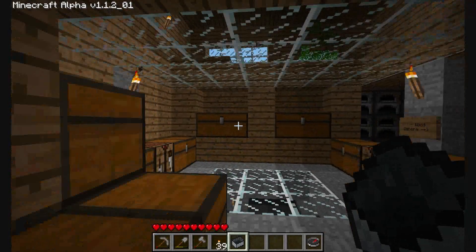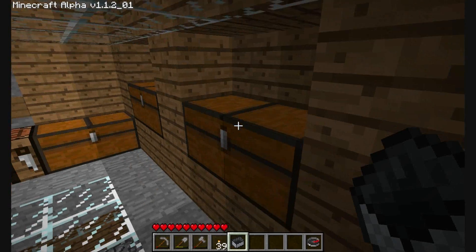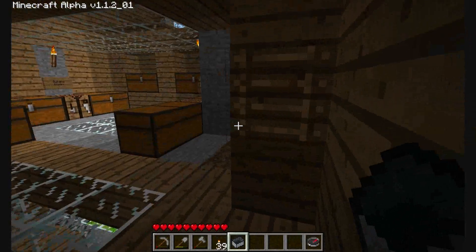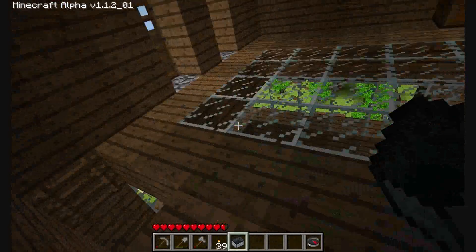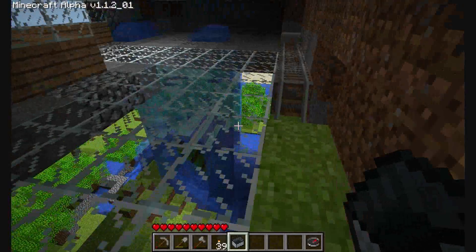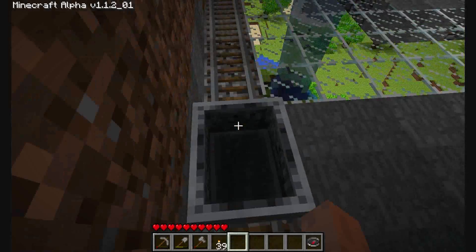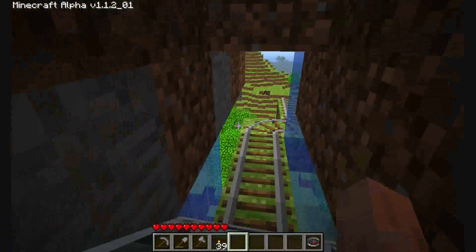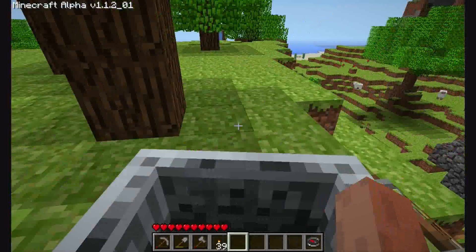I've added a couple of chests - I think they look pretty cool in the wall. For some reason you have to have the top showing to be able to access it, which is annoying, but oh well. This door thing's got to go, I don't like it. Most of the stuff I've done is on the home away from home, so there's not much to do here - I'm expanding my world.